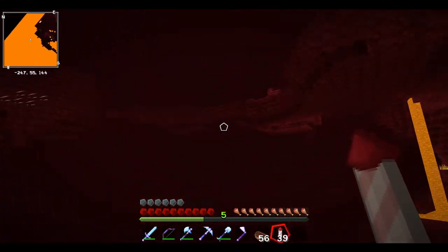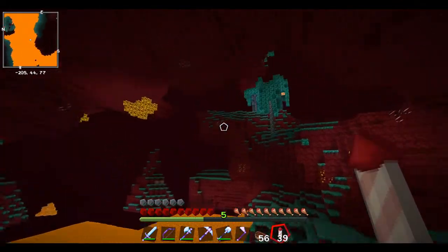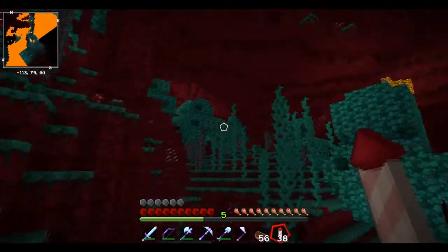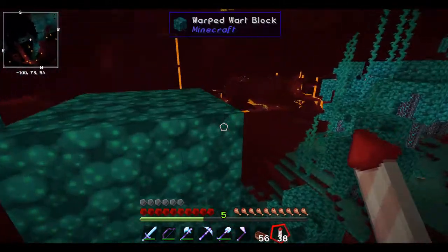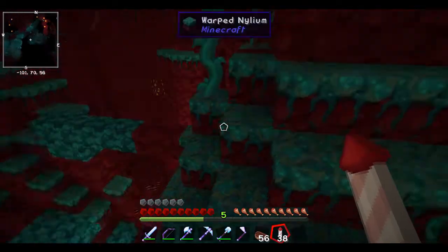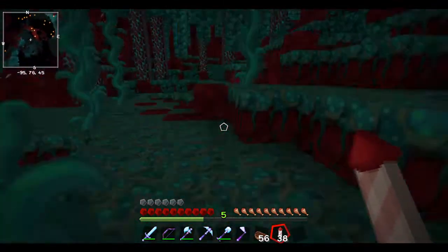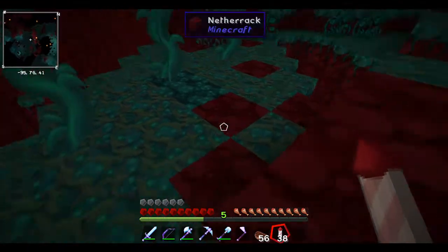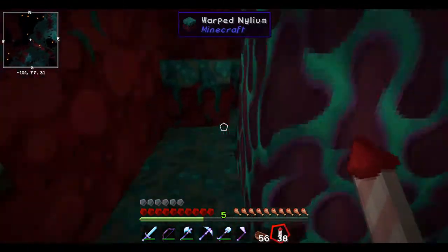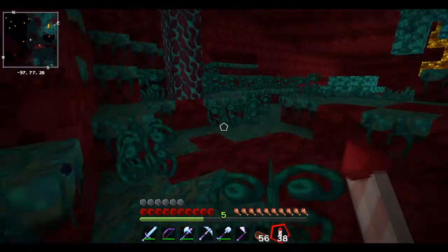We're also going to need to build a sugarcane farm - like a fast one. We got a bit lost in the nether there, that wasn't smart. I also downloaded the Litematica mod to make copying things over a bit easier, because it will show us where we have to put the blocks.